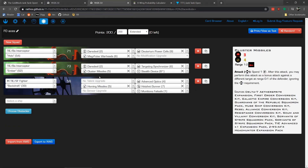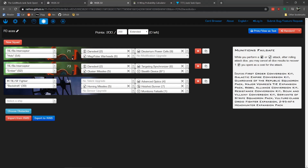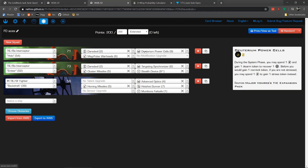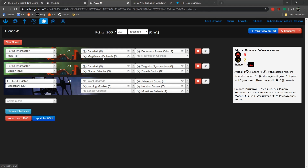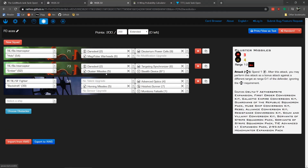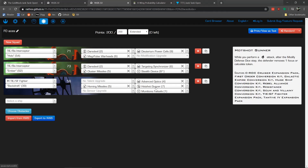Unfortunately I ended up with a rough matchup. My first-round opponent is playing two TIE BA Interceptors and Backdraft, and these things are really scary because they're higher pilot skill. They're both packing Daredevil. Holo has Deuterium Power Cells, which allow you to downgrade other tokens to stress or recover a shield. Magpulse Warheads, which aren't that useful. Targeting Synchronizer, which he got some value from. Cluster Missiles, Stealth Device. Backdraft has Advanced Optics, Homing Missiles, and Hotshot Gunner — basically just a fail safe.